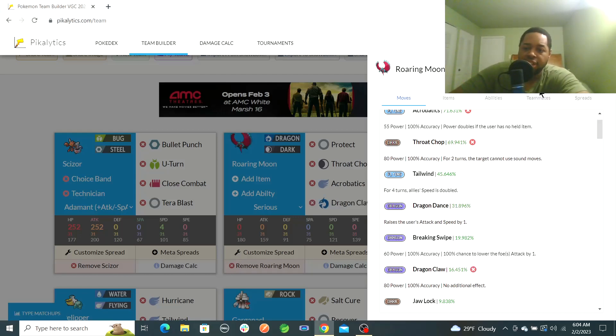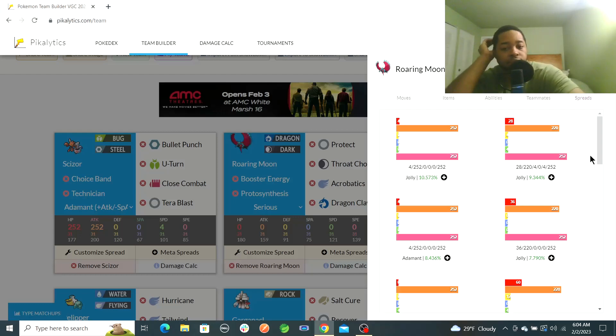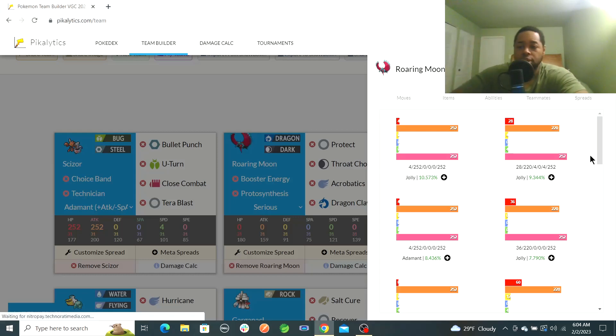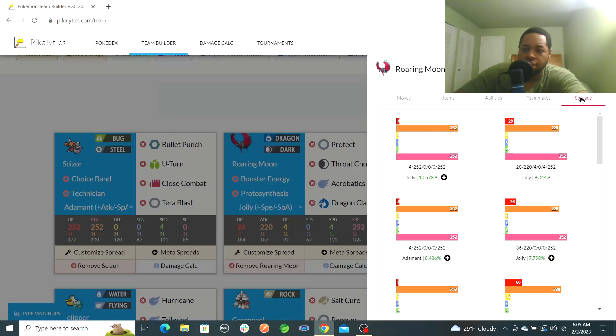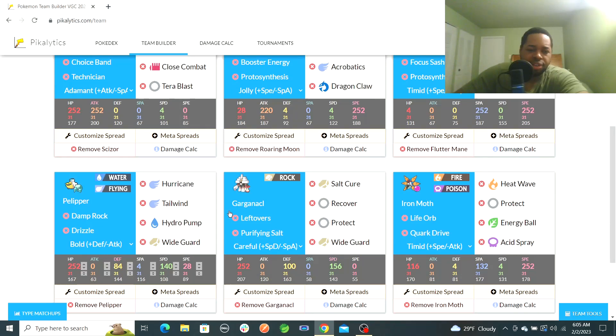Ability is Protosynthesis, item is Booster Energy. That's the team nicely built. For Tera types: Scizor gets Tera Water, Roaring Moon gets Tera Flying, Flutter Mane gets Tera Fire. Garganacl might be Tera Poison, Tera Steel, Tera Grass, or Tera Dark — something that handles Grass and Water types. Tera Grass is probably good. Iron Moth might also be Tera Grass, because that shuts down the Ground weakness issue — so Tera Grass would be pretty good for Iron Moth.